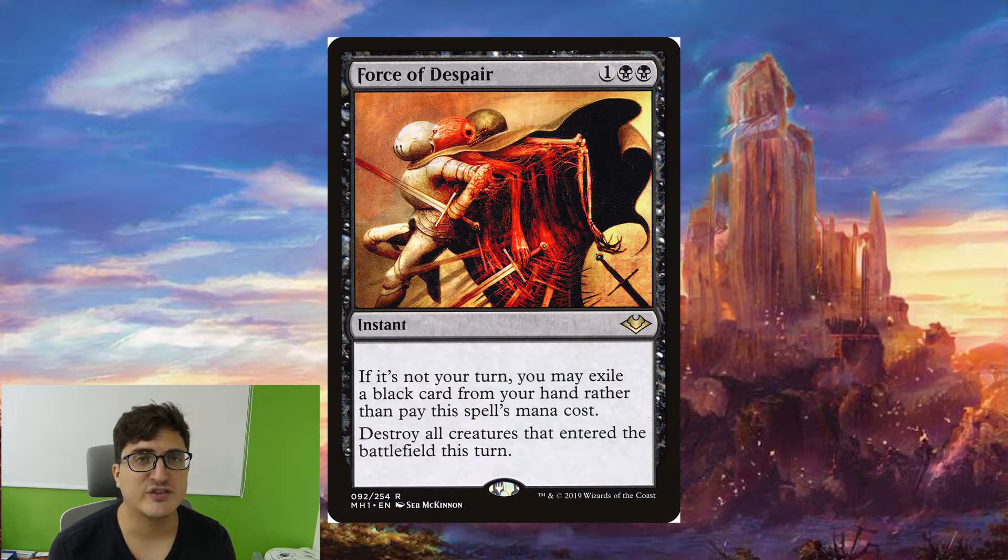Force of Despair is fantastic for dealing with our opponents' big turns. If they have a turn where they dump a bunch of stuff onto the battlefield, you can just play this and kill all of it in one go.